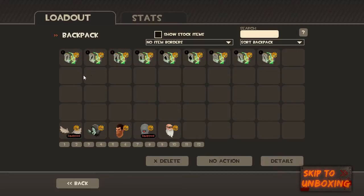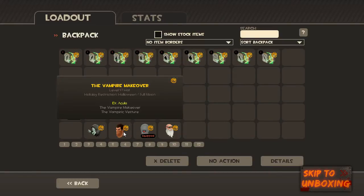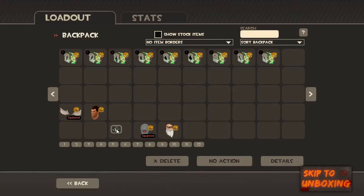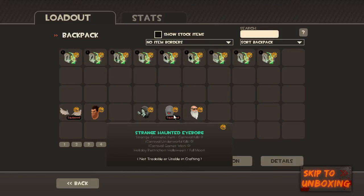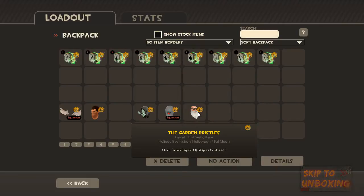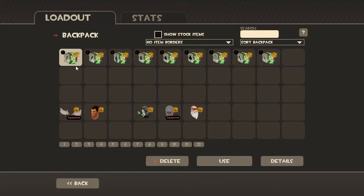I've actually already opened two boxes for Medic, which gave me these wings — I wish they weren't Halloween restricted because they look so cool — and I got this vampire makeover, which is eh. For the gift cauldron I got three things: a cool little thing that follows you around, a strange haunted item for the Demoman, and a beard. So that was cool — let's just get to the unboxing.